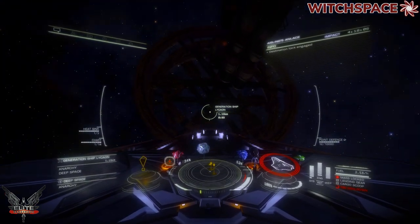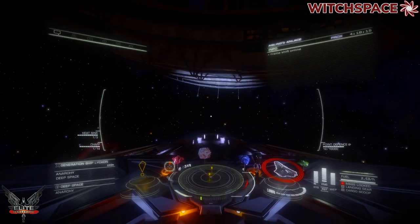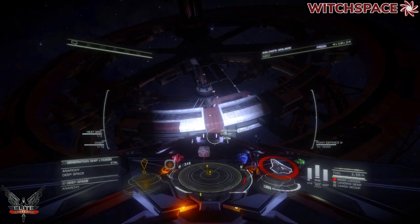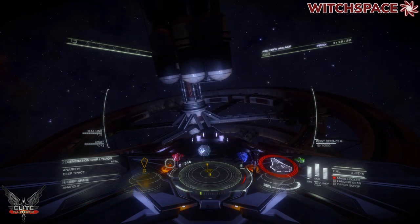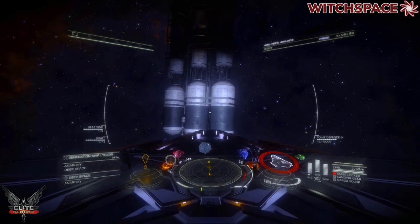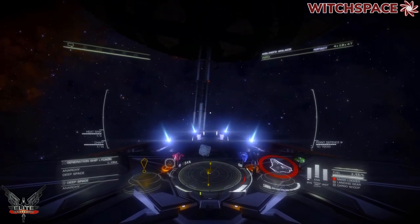They're pretty big. All in all, it's about four kilometres long, with a big dish on the front, almost like a solar sail. Lots of tanks for storing things, and these massive habitation rings. If we swing around to the front, I'll try and give you some idea of scale. Here's this massive solar sail-cum-dish.